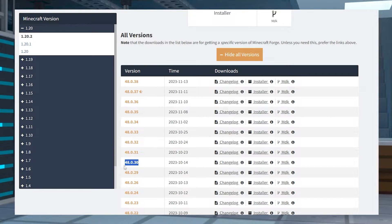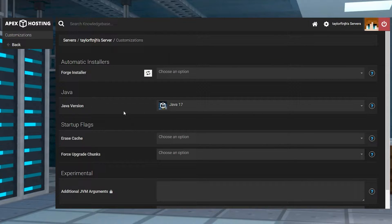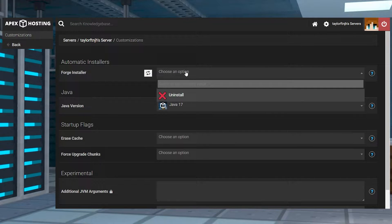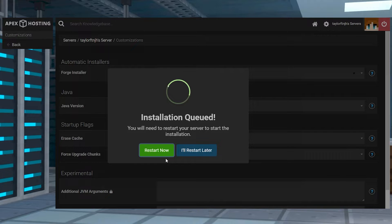After you find this and copy it, you can click customizations near the left hand side of the panel. Here you can enter your desired version into the Forge installer textbox. After doing this, just click the option and press queue installation in the following prompt, and then you can press restart now to load the new server.